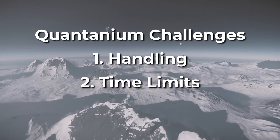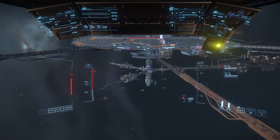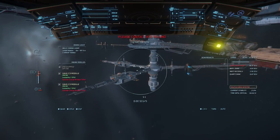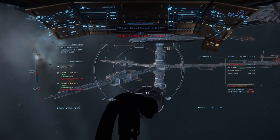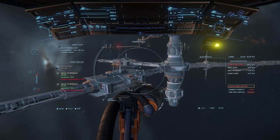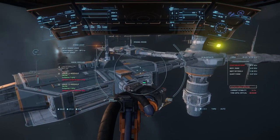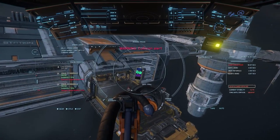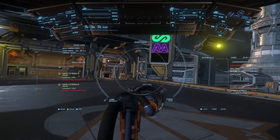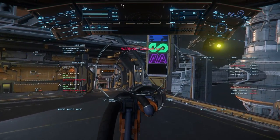The first challenge is handling, which refers to how the material responds to impacts. If you land too hard, or if you accidentally bump into something while flying, it could be enough to trigger a chain reaction in the stored raw Quantanium you're transporting, resulting in your ship and your entire hull exploding. If you're a halfway decent pilot exercising caution, this shouldn't be a problem. Just don't be surprised if you see your cargo stability drop a few percentage points after you take a hard bump.